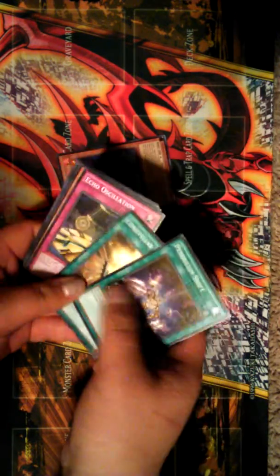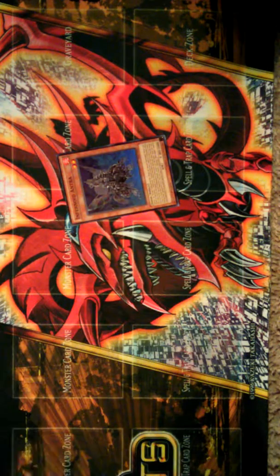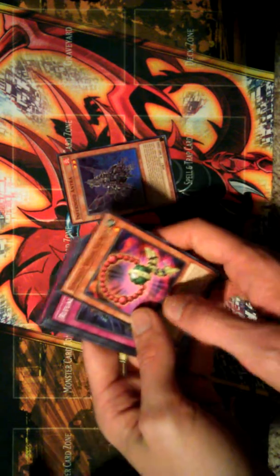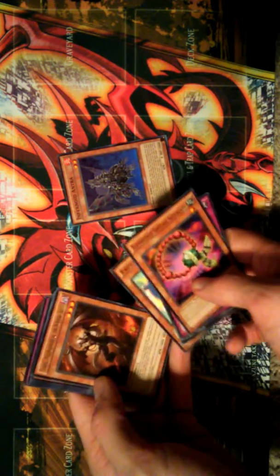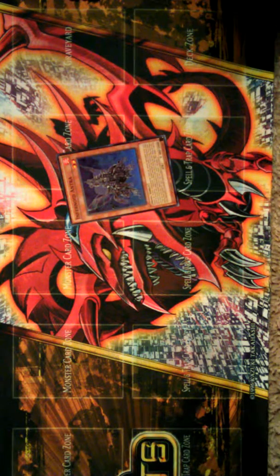I'll make two separate piles. This is a Super Heavy Samurai necklace-looking dude. Burning Abyss, and Desk Bot. Your turn. We just got 12 packs — there's 24 packs in the box.